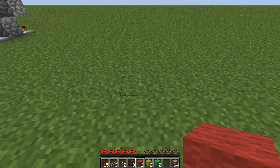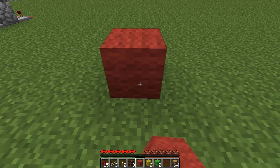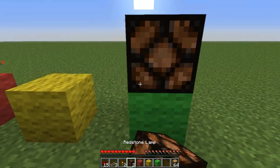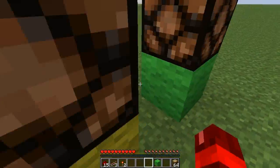The first thing we are going to do is place down the light indicators, so you want to decide where you want to put them. We're going to go red, leave a space, yellow, leave a space, green, then place redstone lamps on top and put the other colours on top of the redstone lamps like so.